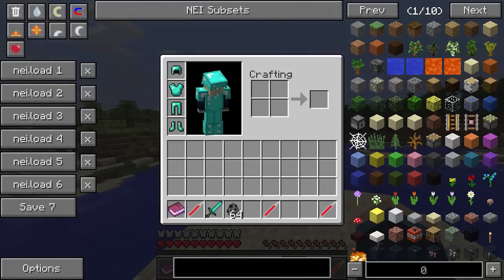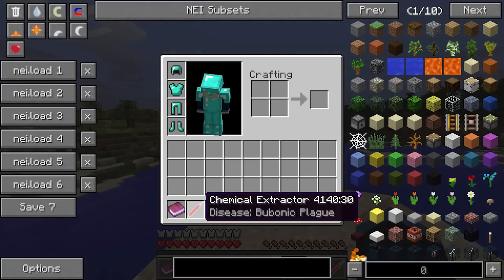Next up we have the diseases that can't be cured. First up we have the bubonic plague — I'm sure you've all heard about that from history lessons. A few centuries ago there was the bubonic plague which wiped out so many people, and now finally it's in Minecraft. Which is brilliant news — now you can die from this in Minecraft.